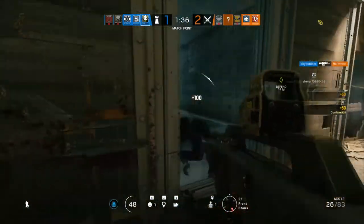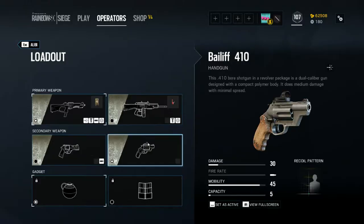As far as sidearms, the Bailiff 410 is probably my preferred — it's a shotgun revolver, which is really interesting. It's not going to chew apart walls as well as the ACS12 but it does a pretty nice job making murder holes. The capacity is super low — only five rounds. All of Alibi's sidearms have really low capacity, so if you're going to pull out that sidearm, you better not miss.